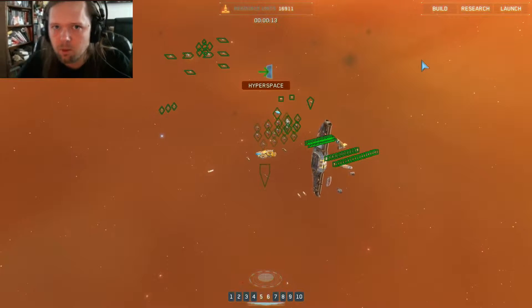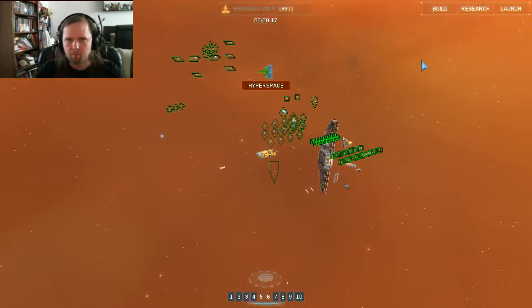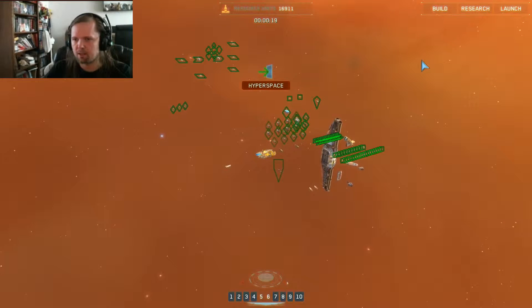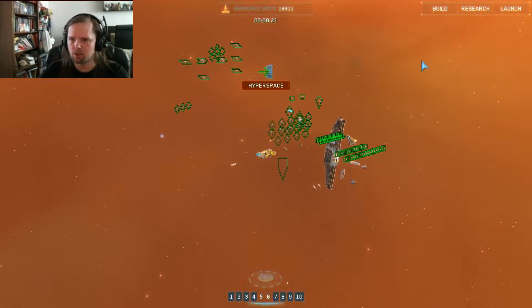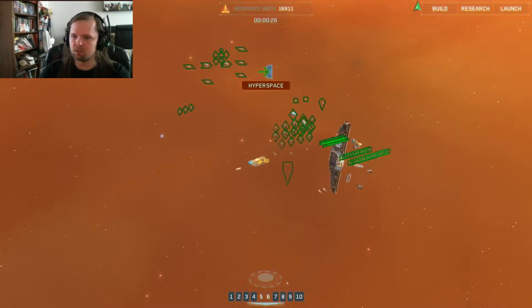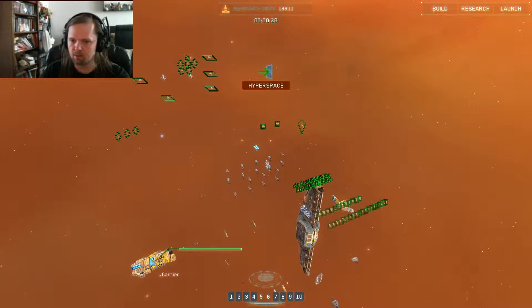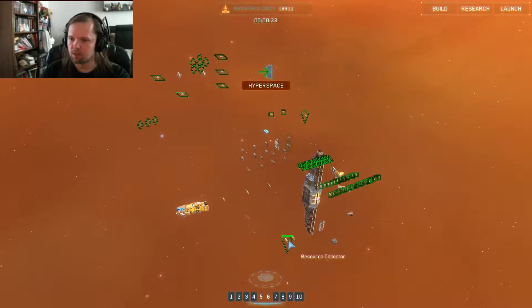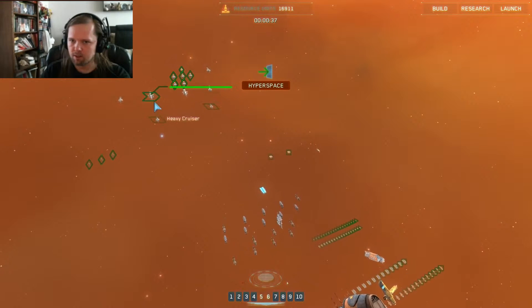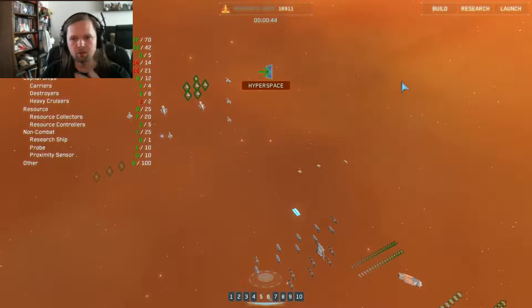Welcome back to Homeworld Remastered. Last time we penetrated through the sphere of enemy ion cannon frigates and took out the research stage hyperspace inhibitor they were guarding. I took my time wrapping up after that and ended up capturing a bunch of enemy vessels including a carrier. Now I've got two carriers, some resource collectors, and several ion cannon frigates. What I'm missing and wish I could get back — but can't because I'm at the population cap — are those drone frigates.